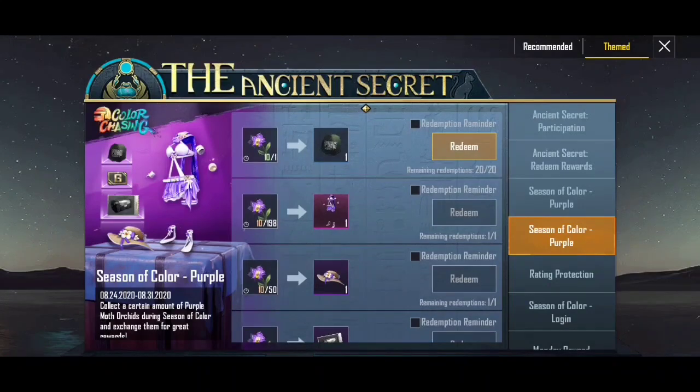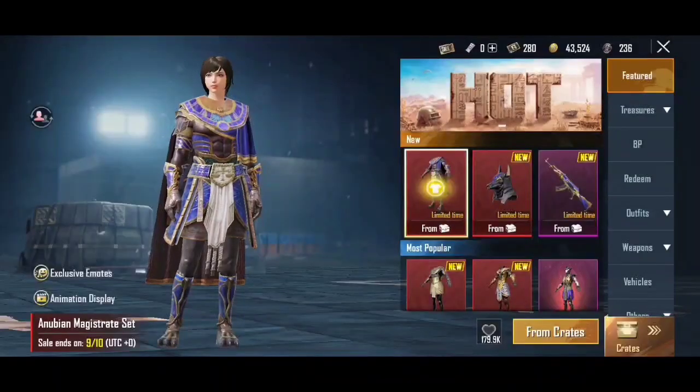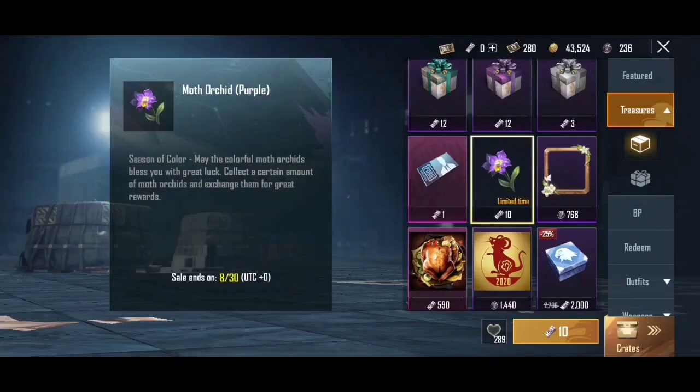We have to collect a 7th item in a week. If you want to collect it, you can buy it in the shop. If you want to open the shop, you can scroll and click 10 UC. You can collect the outfit in the shop and collect the free ID of the shop again.